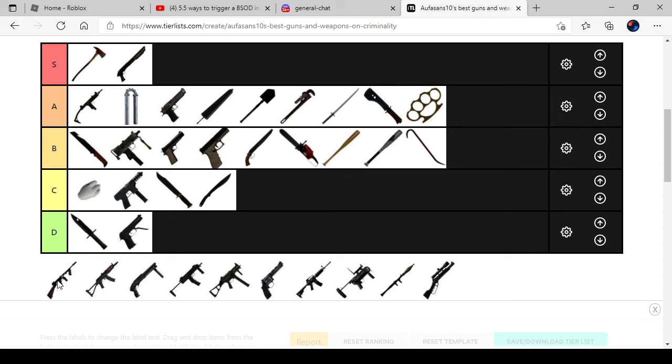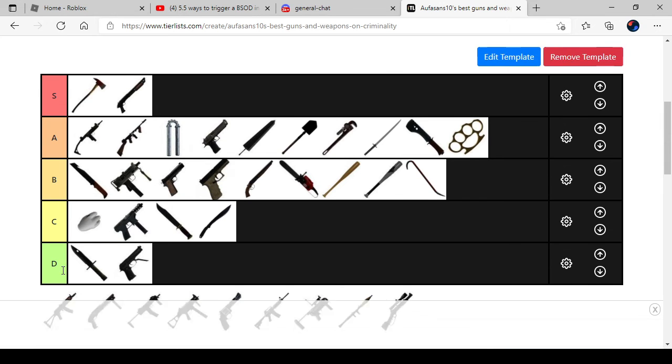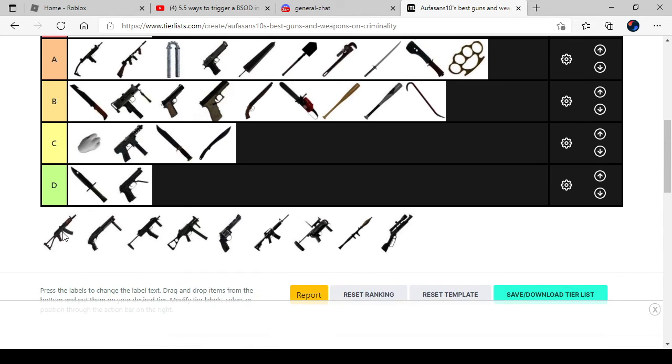The Tommy Gun, which has 50 ammo out of 100. It's a very heavy and very good gun because you can shoot anyone with it. It belongs on A tier.